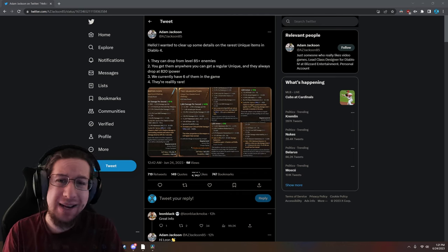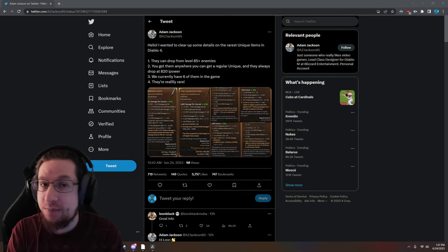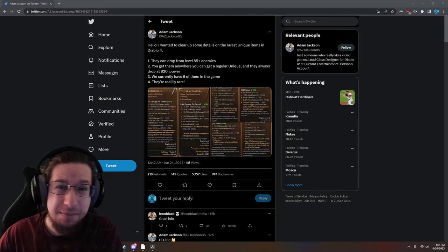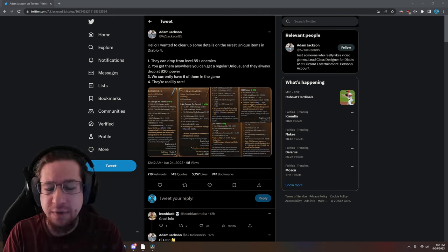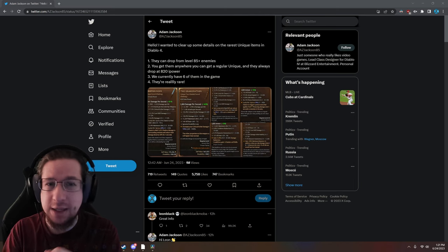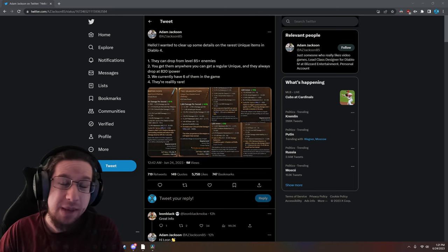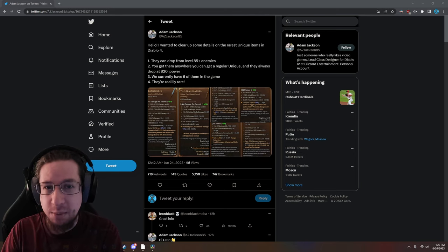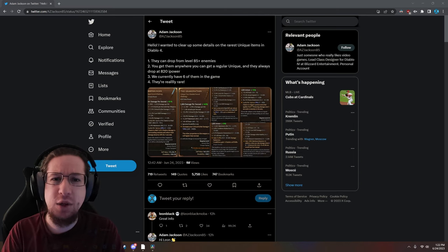Which is really good news, because it would suck to get one of these rare items — especially something like Grandfather or Doombringer, a weapon — only to have it be like 760 item power. Missing out on a lot of stats would make it almost not worth using in comparison to a normal weapon. These unique effects are super awesome and in some cases overpowered, but this way you don't have to worry about it at all, with 820 being the normal maximum, and only a few extremely rare drops being able to exceed that.